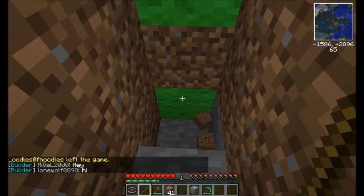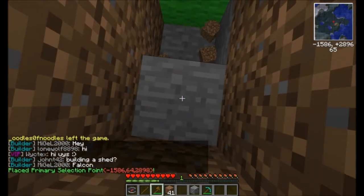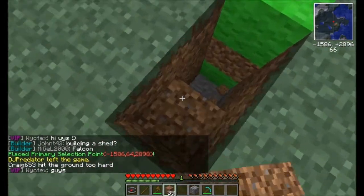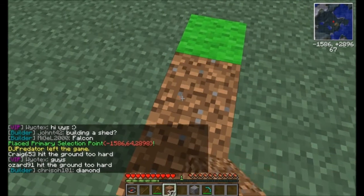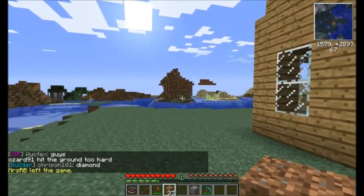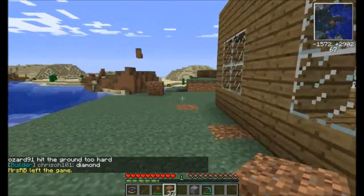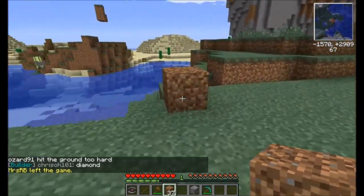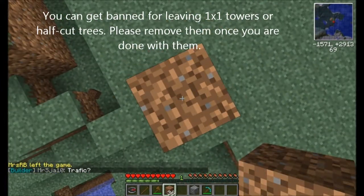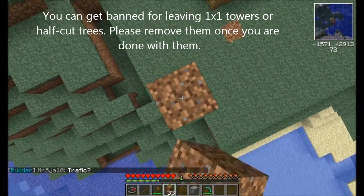I'll left click to get my primary selection. Whenever you make a hole to res your area or property, please fill it back in — we don't want a bunch of holes all over the map. Come around here. To protect all the way to the top, we're going to go to this area. We're going to make a tower out of dirt — we don't mind if you make a tower, but please remove it once you're done.